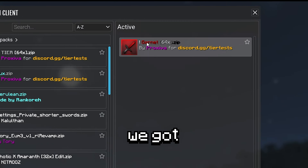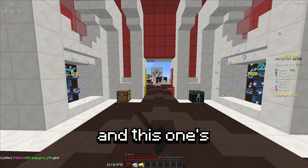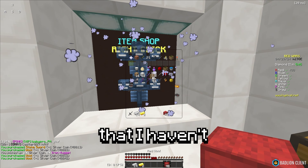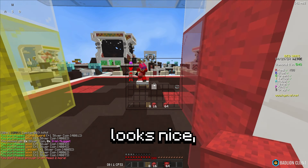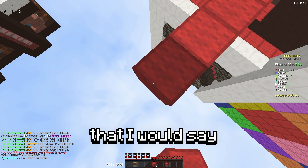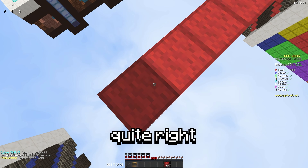Alright so for the first pack we got Garnet 64x, this is by Proxiva, and this one's actually really nice in my opinion. It has a really clean crosshair that I haven't seen much. The wool looks nice, the ladders, everything looks pretty good. It's actually one pack that I would say just fits well together.